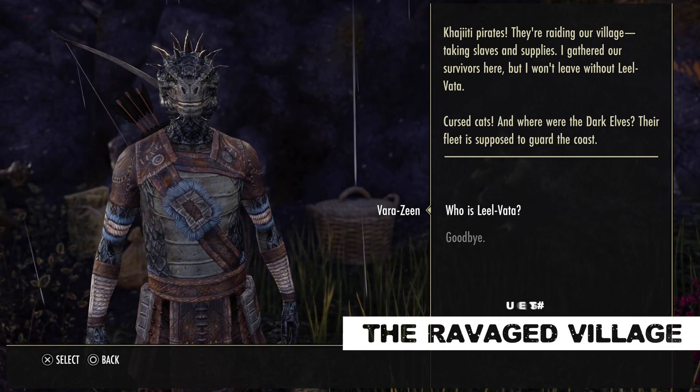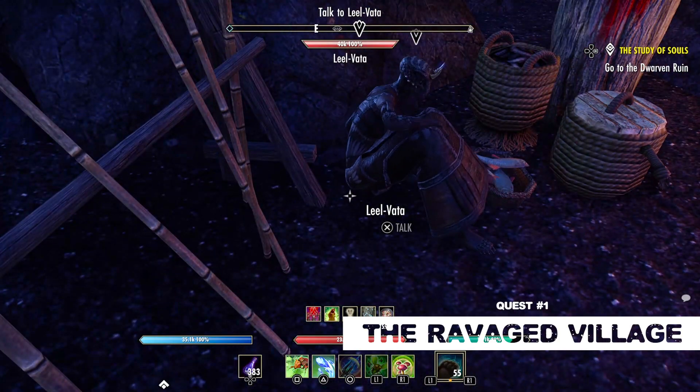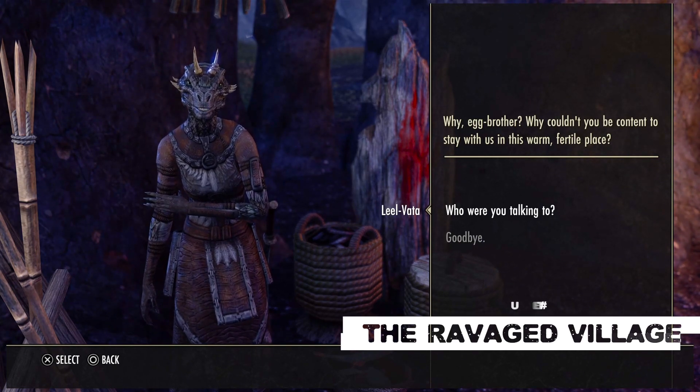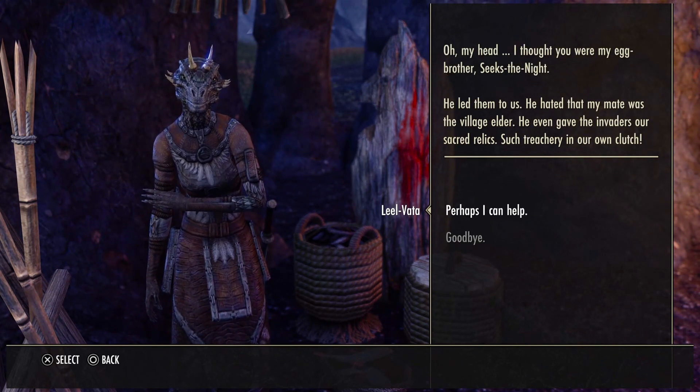You'll find her in one of the huts. Leel Vata tells you that her brother, Seeks the Knight, was angry that he wasn't made village elder and so he led the pirates into the village as revenge. The pirates stole some important Argonian relics which you are tasked with retrieving. This starts the first quest, the Ravaged Village.